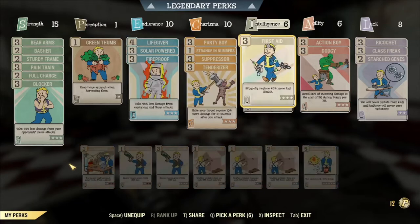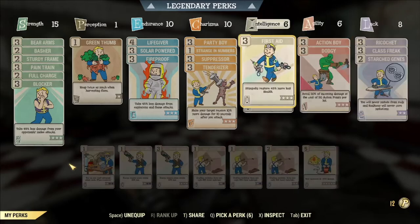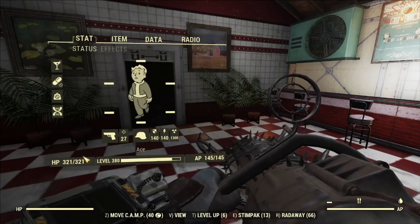Life Giver will give you 45 maximum health, which is absolutely huge. Another thing to consider is running Class Freak, so your Adrenal Reaction doesn't hit you with such a hard penalty. With that, if you have about 300 health, when I'm at 20% health I have about 50-60 HP, which allows me to survive a lot more damage.